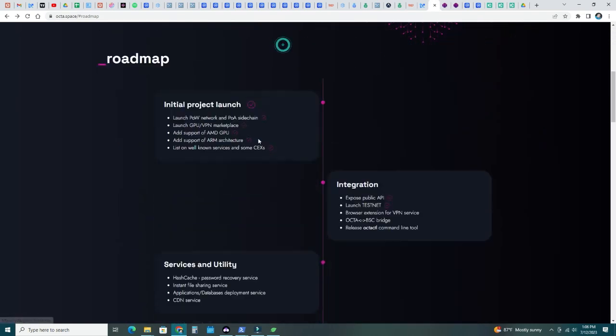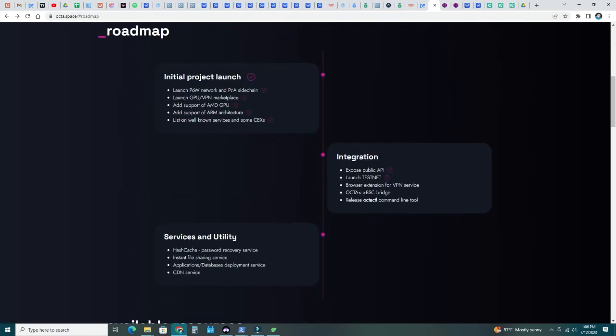That's how I got into Octaspace. I started researching and realized it's really early but that's good — I like being early. This is a proof-of-work network with a proof-of-authority sidechain, so they have two layers: layer one proof of work, layer two proof of authority with a smaller group of validators to speed up transactions.